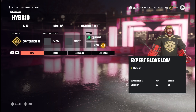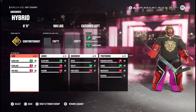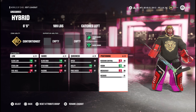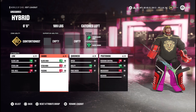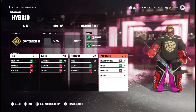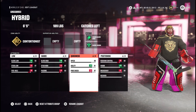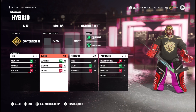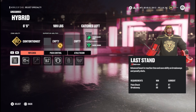We're going to put our last boost into vision, which gives us 96 vision. So we have 93 glove low, 95 glove high, 89 speed, 91 agility, and 96 vision — those are our top attributes, which are pretty much the most important attributes for a goalie.